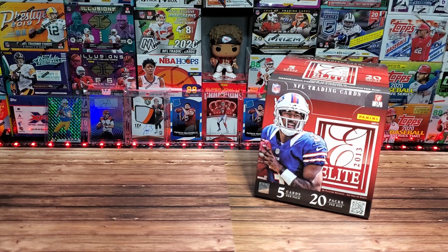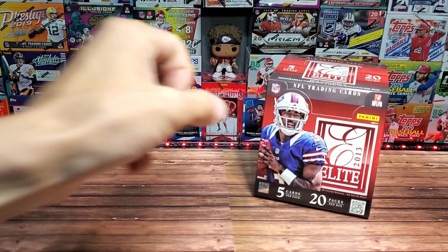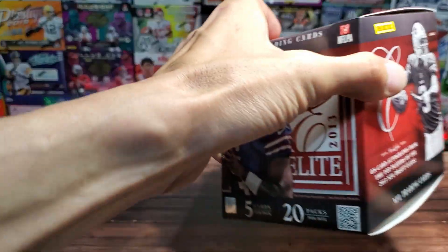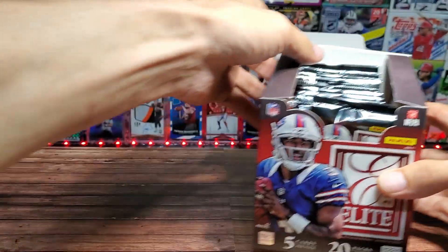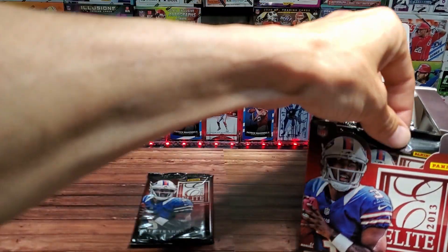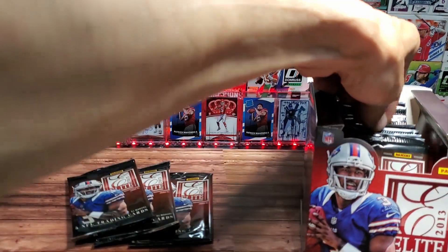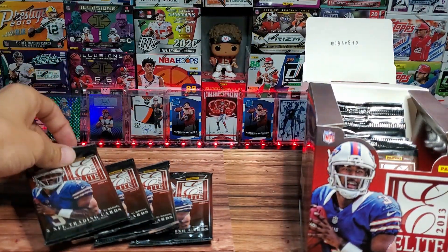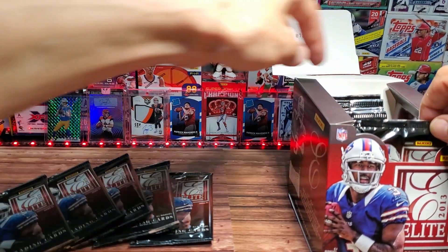All right, what is going on everyone? Thank you so much for stopping by the Card Dojo. My name is Sean and this is my journey into modern day card collecting. It is Tyron Matthew Monday — we look way back to 2013 in hopes of finding a honey badger rookie out of this Elite box. We already searched for Child's Kelsey. Today we're doing six packs, switching it up, looking for the honey badger — the landlord Tyron Matthew — for the Kansas City Chiefs.